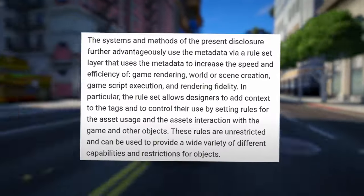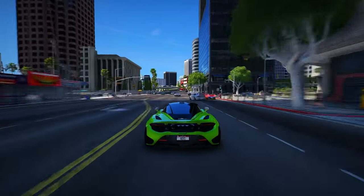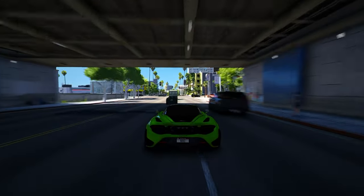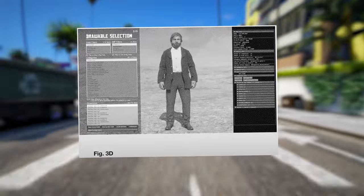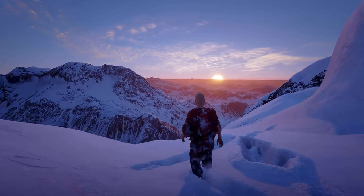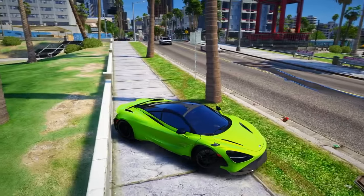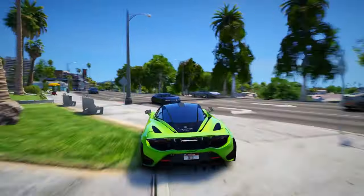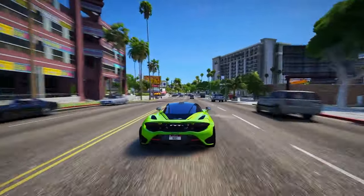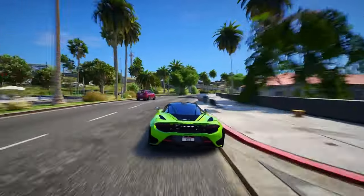Let's take a look at how these tags will be put into action. If a jacket object is created, a tag like 'additional top garment' can be assigned to it. During gameplay, certain rules might search for this specific tag to identify objects like jackets. In a cold setting, the character's health stat may decrease at a slower rate because the character stays warm with the additional top garment. Additionally, this tag could enhance rendering efficiency — if a character wears a shirt underneath a jacket, Rockstar plans to replace the full shirt with a smaller texture containing only the visible parts under the jacket, thus conserving memory.